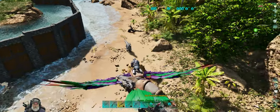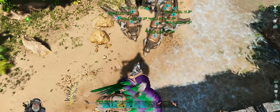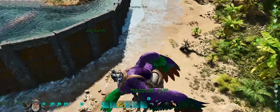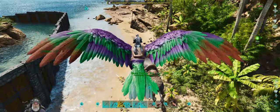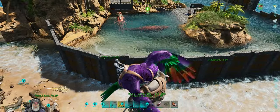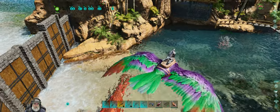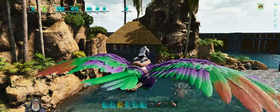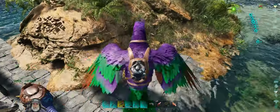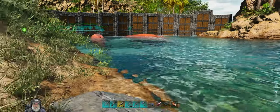Alright guys, we are at the eastern sea base here. So what we're going to do is leave everybody here and go scouting for that Giga, and then assuming I can find it we'll determine the best course of action. I haven't done any more work on this base since the last episode but we'll definitely be working on it more. I just really want to get going on our boss fights first — that's what I've been prioritizing.